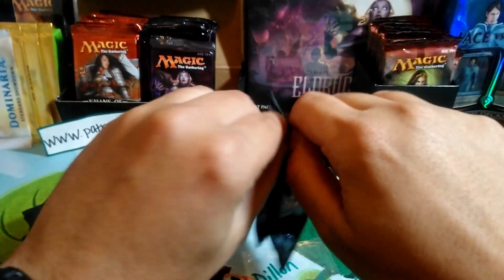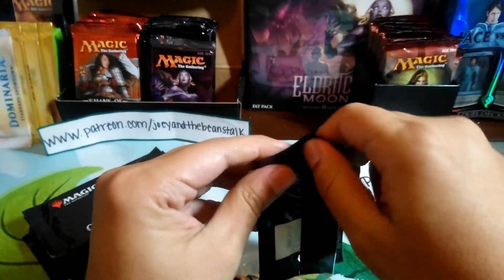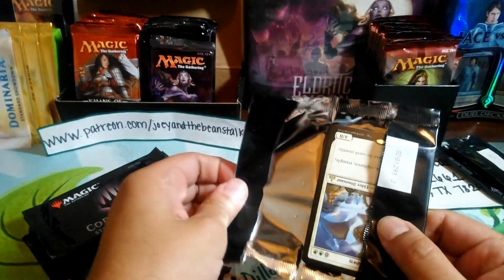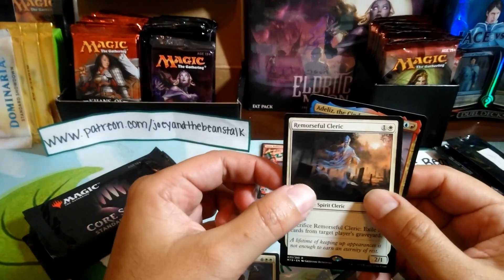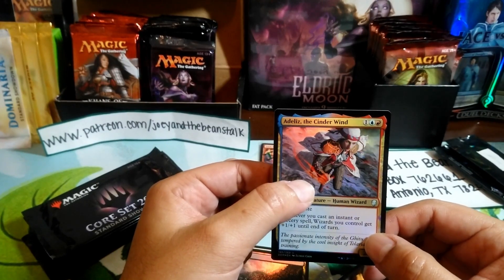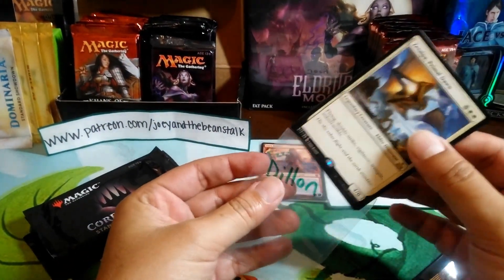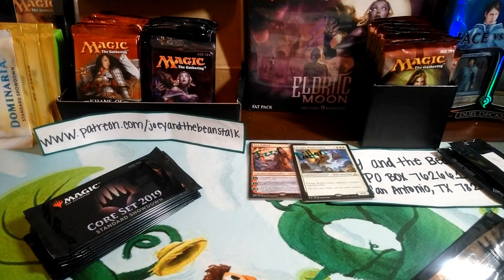Next pack is gonna be for Dylan. Thank you guys for helping me purchase these packs — man, things really add up in price. Alright, let's open this one. Dylan, you're getting a Zetapa Remorseful Cleric, a Swamp, and a foil Adelis the Cinder Wind. Thank you Dylan!